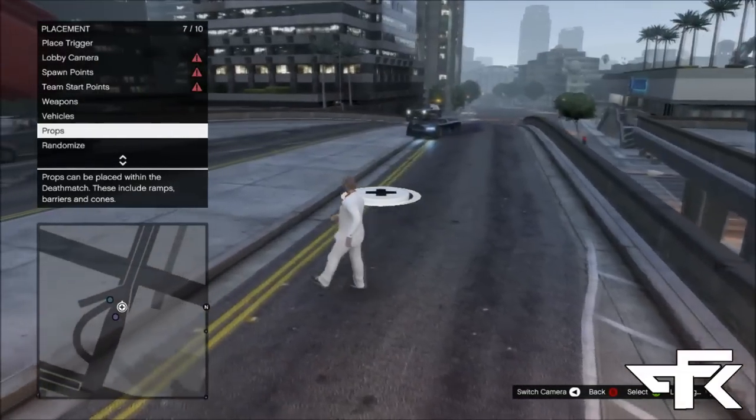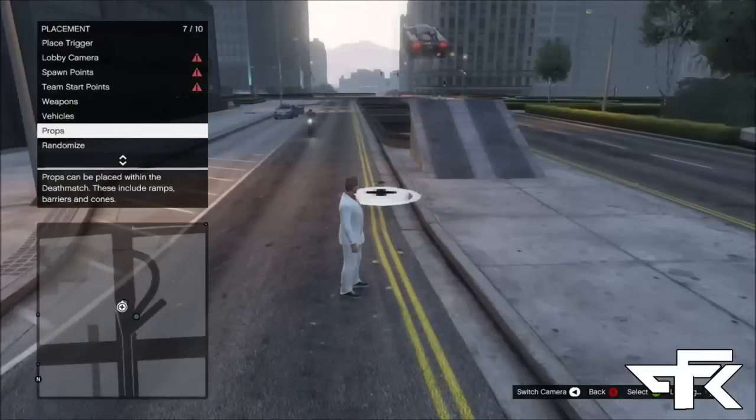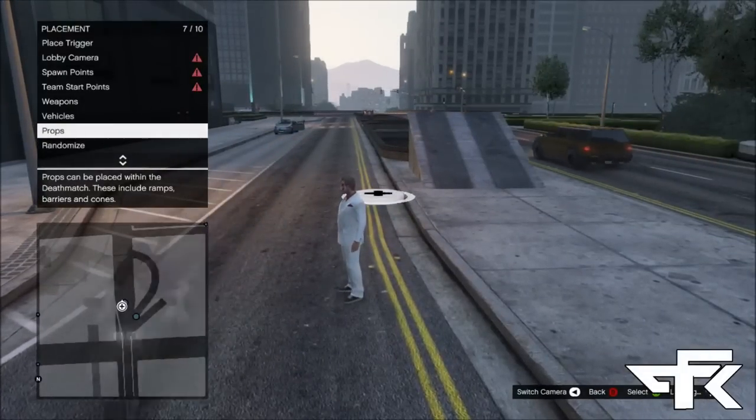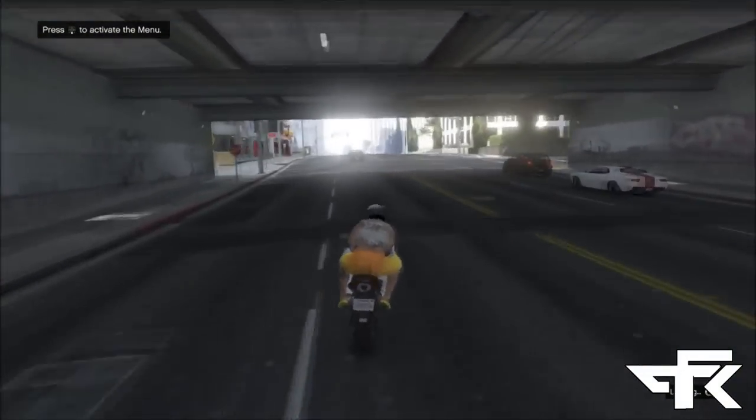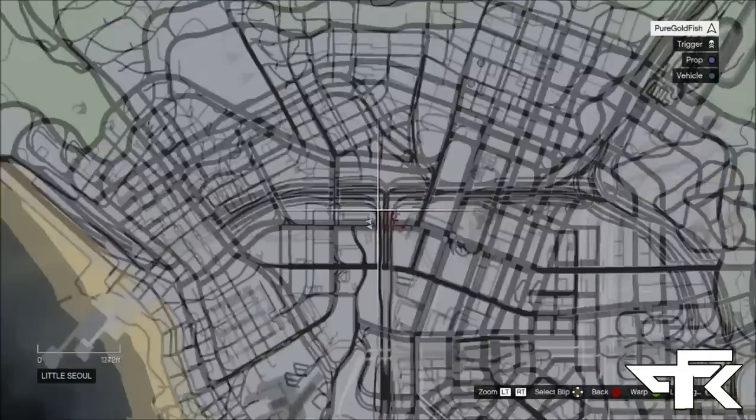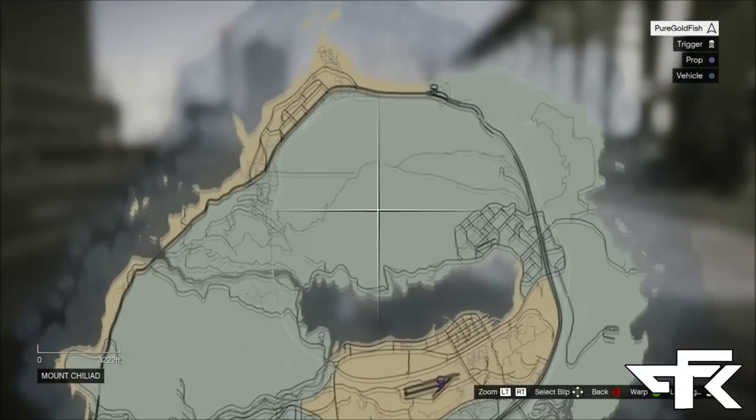I'll leave a text tutorial in the description below if you got confused, because I know I was talking very fast. As you can see, this is my friend going off the ramp — I'm proving to you guys that you can actually use the props, and it's going to be very good for stunting.